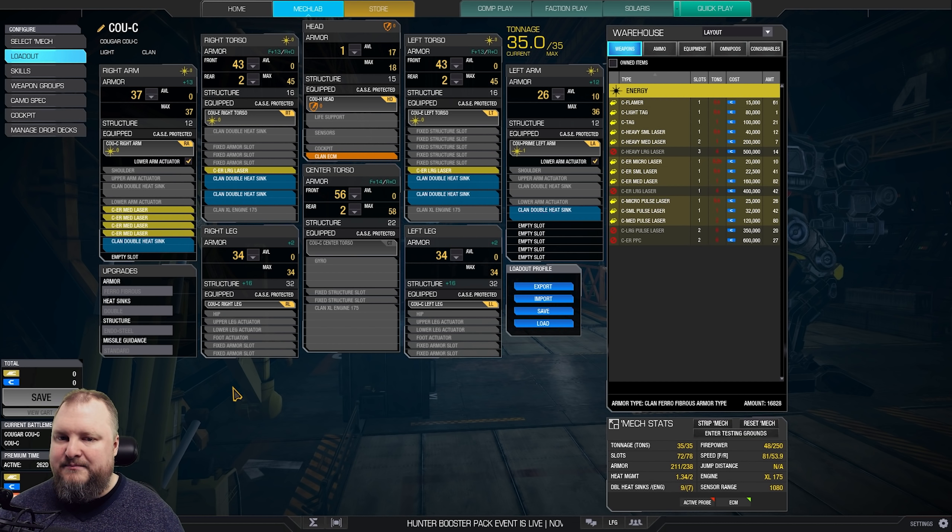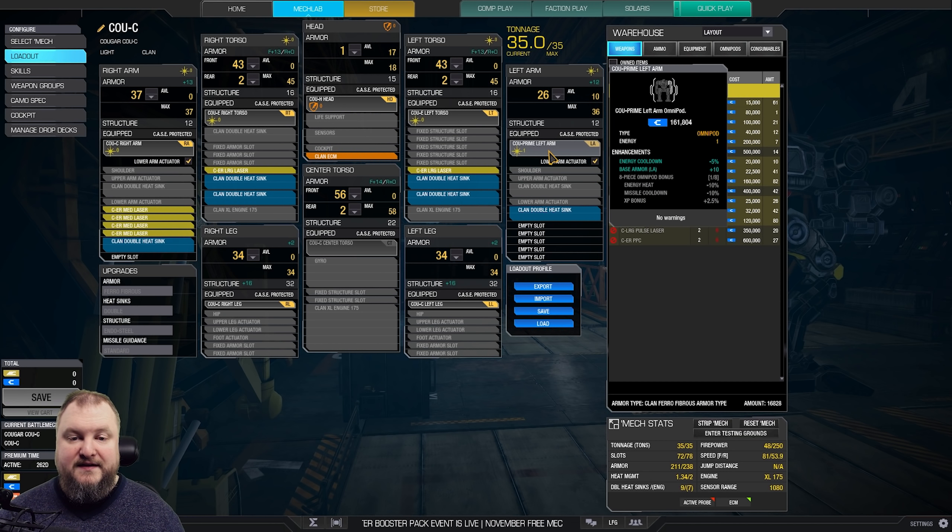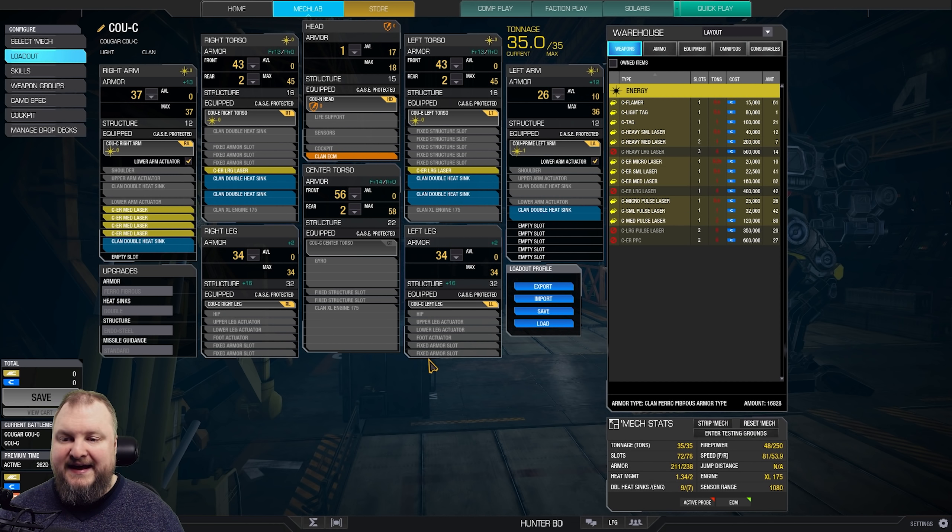The Cougar Charlie right arm comes with extra 10 base armor and a lower arm actuator, and we're putting in four ER Medium Lasers. On top of all of that we need a couple of heatsinks — six Clan double heatsinks in total. As far as shaving armor is concerned, we're shaving a little from the arm. We're using the Cougar Prime left arm for five percent energy cooldown plus 10 armor, then shaving that 10 armor and shaving the head — and all of that fits perfectly.